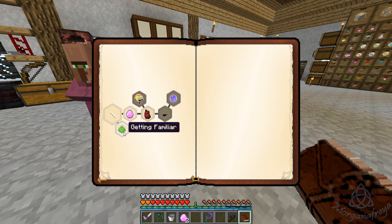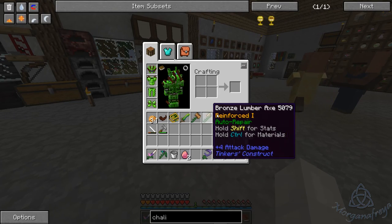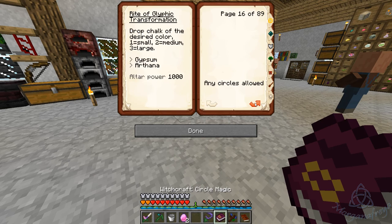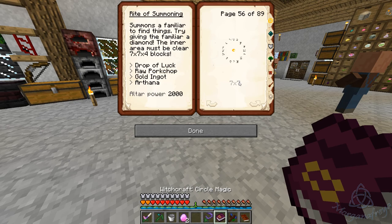Alright, so getting familiar. Remember, a way to spawn a familiar which can find things for you. While it was useful in the past for helping to find some rare ores, it's most likely to have its use in being a source of the spectral dust it leaves behind when killed. See page 56 of Circle Magic for details on the summoning rite. Spectral familiar. Page 56 — I think it summons a familiar to find things.